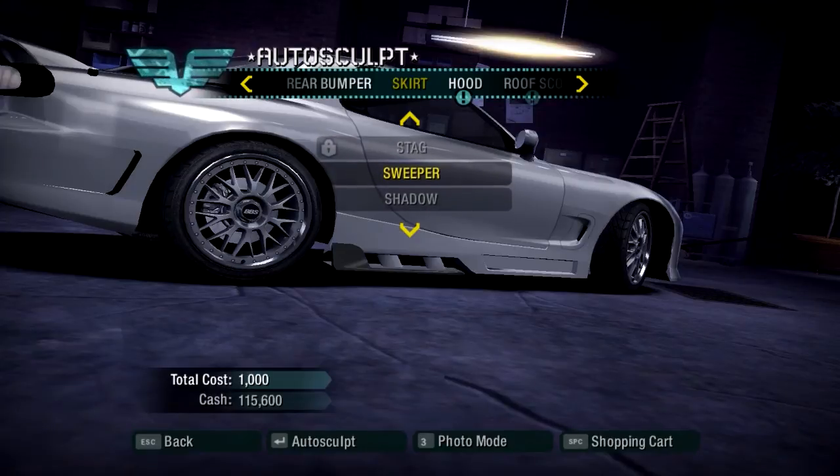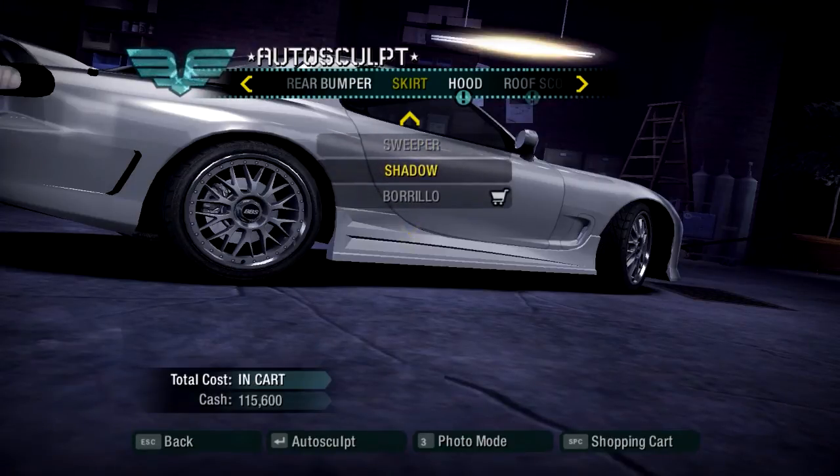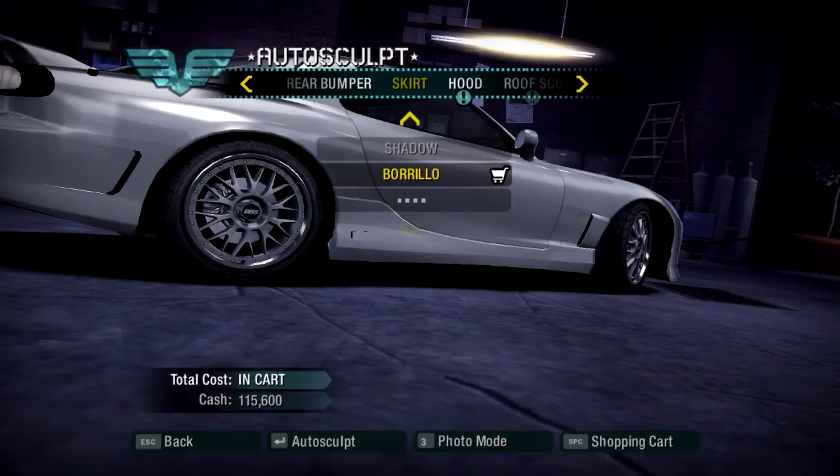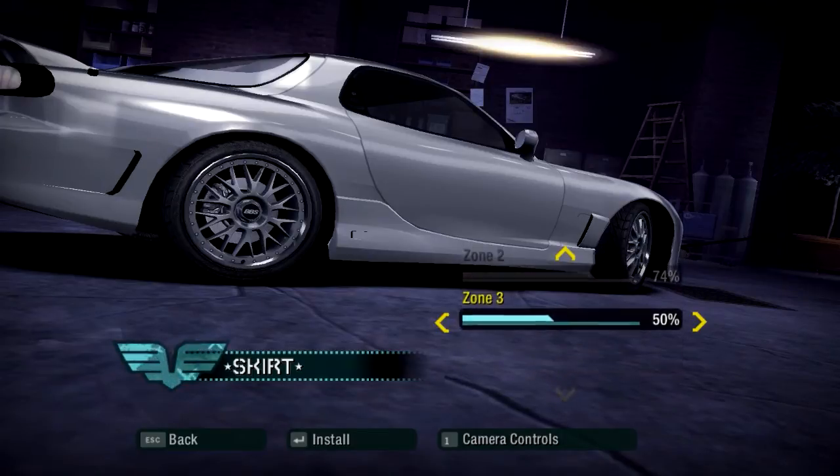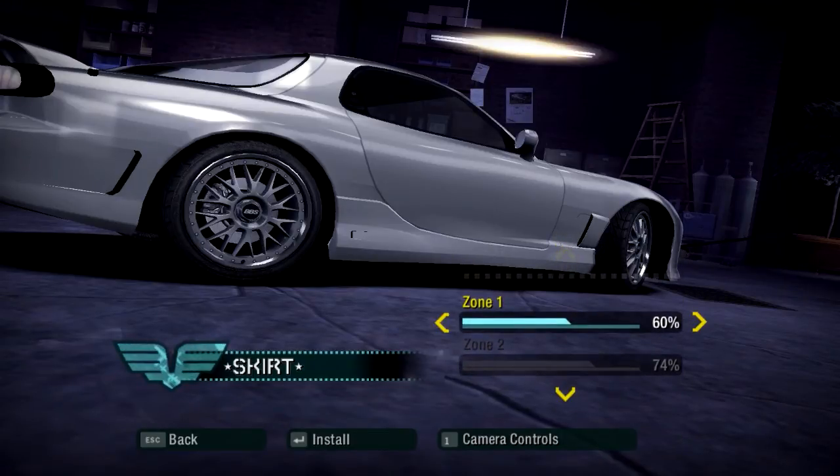With the skirts, I didn't go for Sweeper because it didn't match up with anything else. Shadow looked a little boring, so I went for Burillo. These are all the things I did to the Burillo side skirts. I did a little much just because there were only three zones — I decided why not do something to everything. It's just dropping down the skirt and extending it outwards. That's all I really did with the skirts.